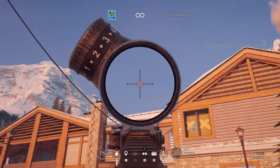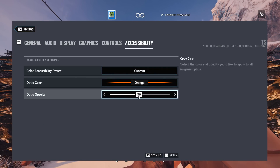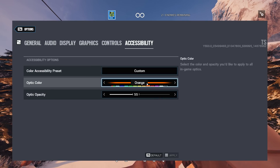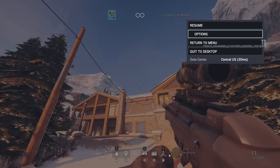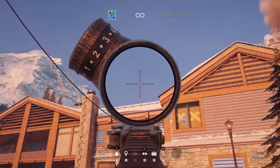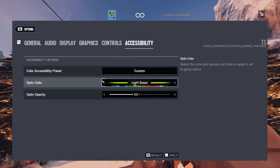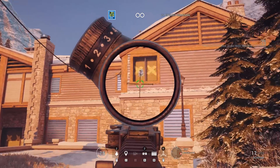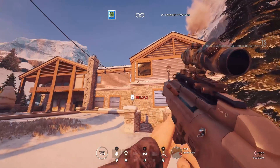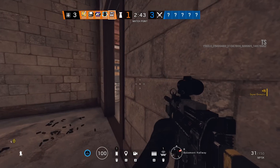Another change you may have noticed is the new optics now available in Rainbow Six Siege. We now have the 1.5x, 2x, 3x, a new holographic, and a new red dot. You're also able to change the color and opacity of these new optics so they're not as intrusive while you're trying to shoot. I'm not going in depth with the optics because it'll come down to personal preference. I will say that ACOGs are gone from a lot of operators and the replacement 2x scope is clean and I like it a lot. I'll leave you with an awesome Mute ace I had with the new 1.5 optics and I'll showcase the secondary breaching charge in a new video — make sure to check that out. If you like this video give it a thumbs up and subscribe for more fresh content.